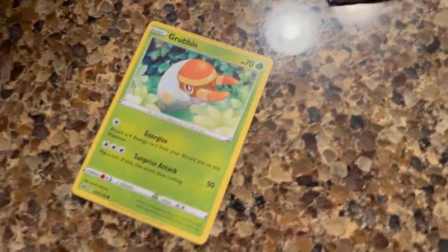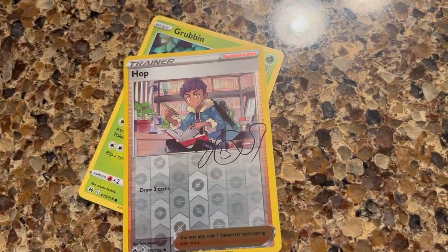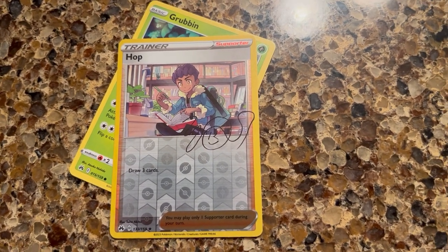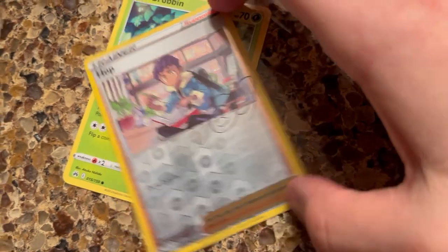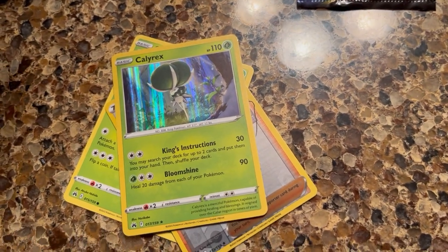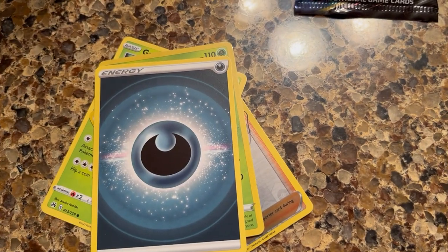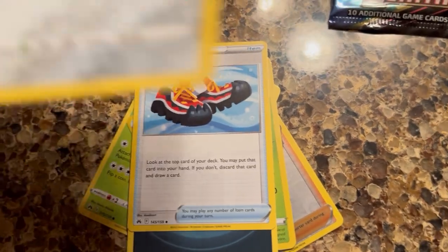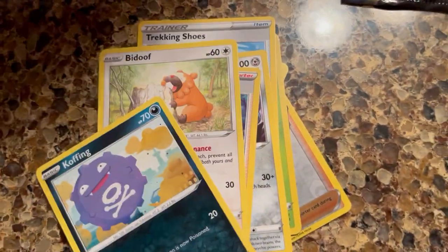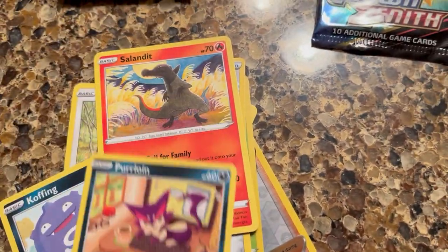So we have Grubbin. Ooh, a reverse rare Hop with Curse Signature. Holo Calyrex — that was the rare, so this was a dud. And that was it.